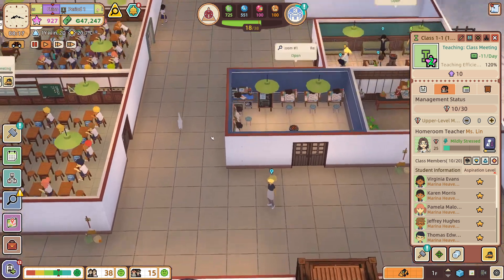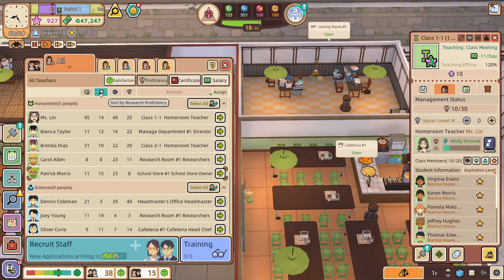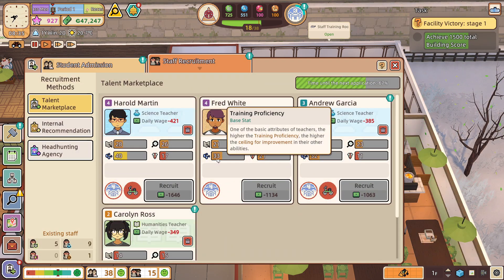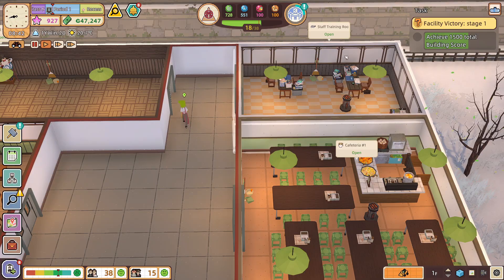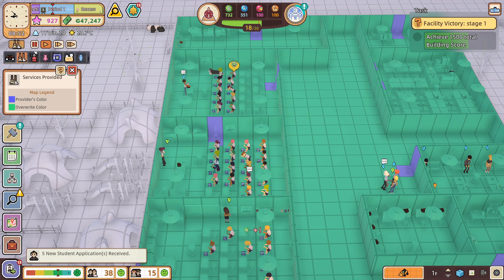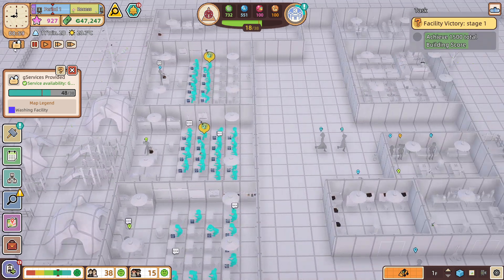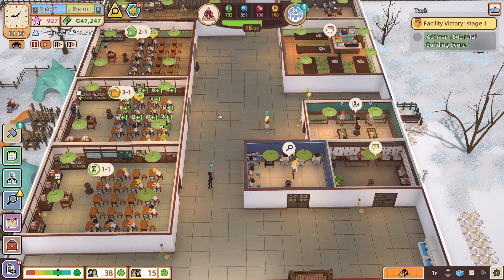On top of that, you have to manage the training of your teachers, which is nicely made because teachers have a learning ceiling. When you recruit them there are good teachers, bad teachers, and amazing teachers, and their training proficiency defines their ceiling — so you will have to work hard to get the best teachers. Apart from that, you also have to manage your buildings in terms of cleanliness, fire protection, sanitation, entertainment, and washing service. There are a lot of little services to take care of — it's another layer of the management minigame.